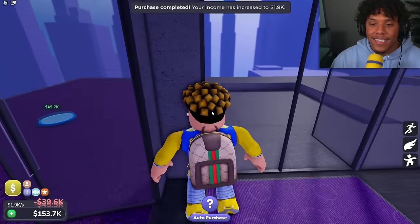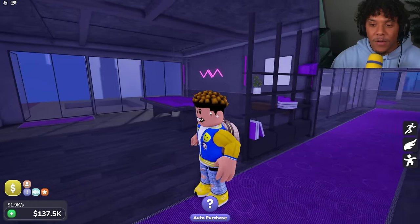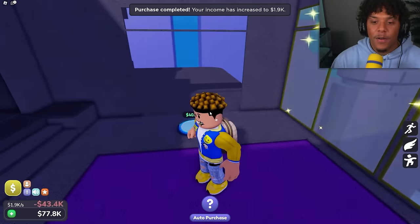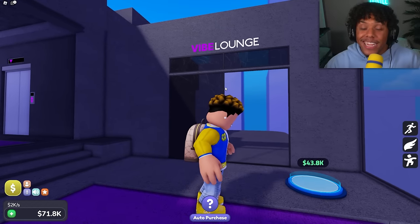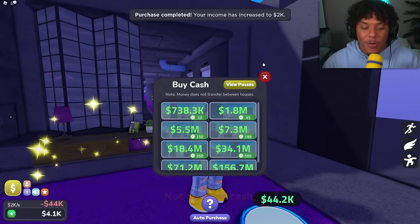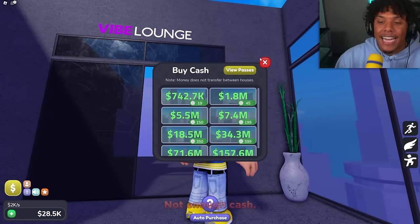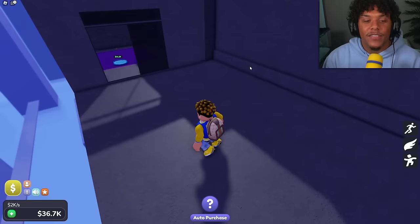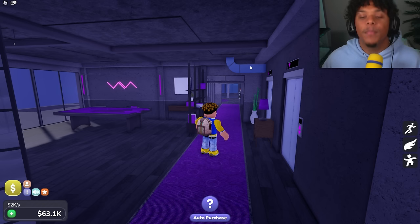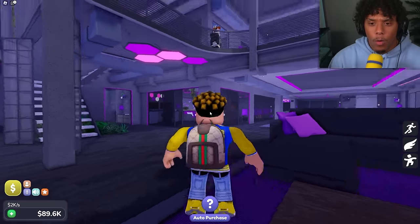Let's get the roof and lights. Now let's get this area — check this out, it's the 'vibe lounge'! We're about to vibe in the lounge real quick. I'm out of money because every button is now 44,000. I can't wait to see what this vibe lounge is going to be — so far though this whole entire penthouse is definitely a vibe.